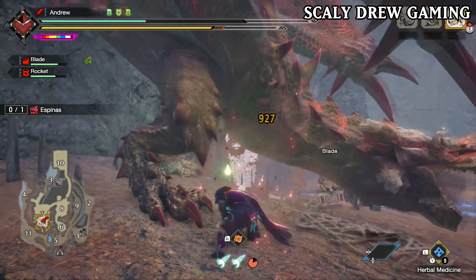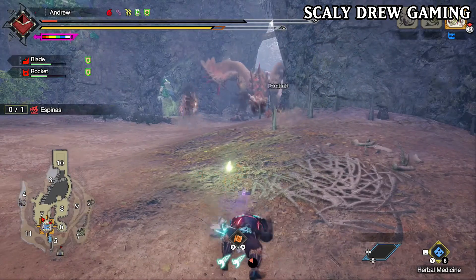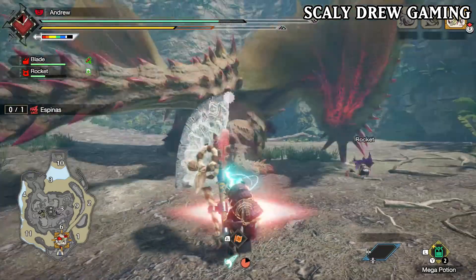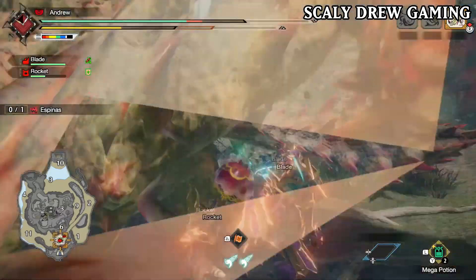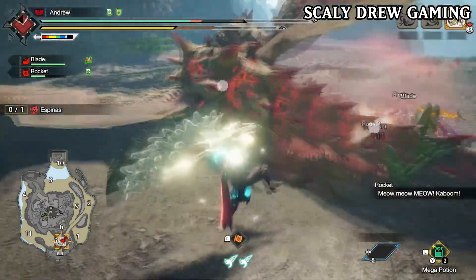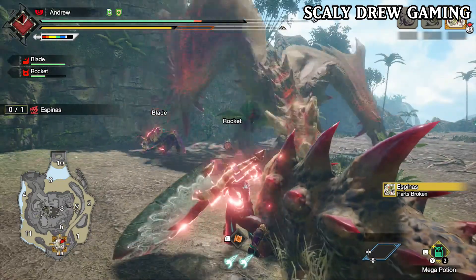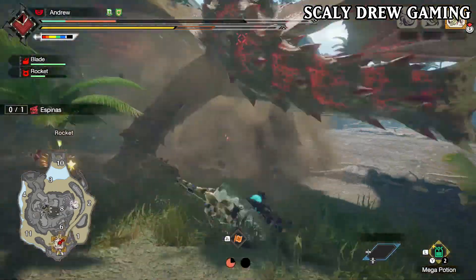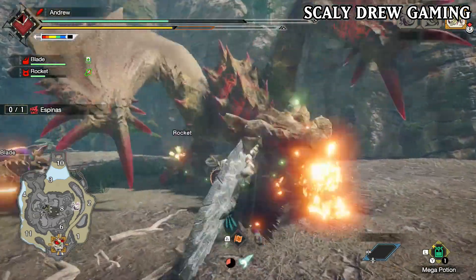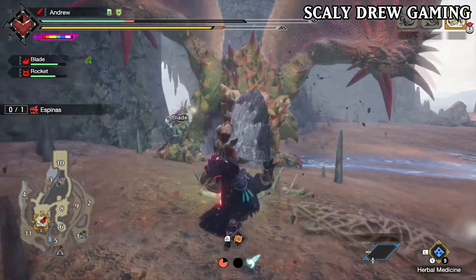His fire breath is very deadly since you can be paralysed and he will follow up on you. His moveset is very aggressive so you have to stay on your toes. Also, Espinas has probably got one of the best armour skills in the whole game, which is called Thorn. Thorn is a skill that gives you an attack boost when a monster is poisoned, which makes poison weapons really strong in Sunbreak. With update 2 we got afflicted Espinas, which is also just as fun but can be difficult at times. His subspecies Flaming Espinas was also added, but honestly I prefer the original Espinas over Flaming — I find regular Espinas way more fun and more aggressive.